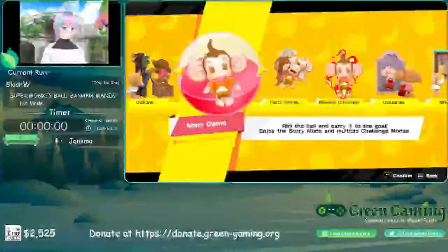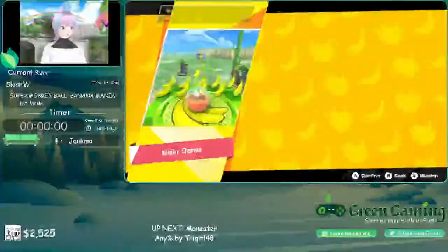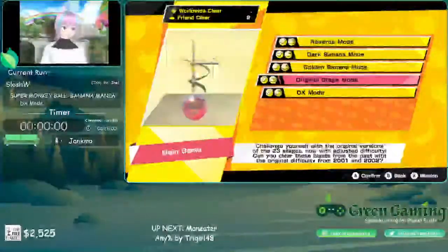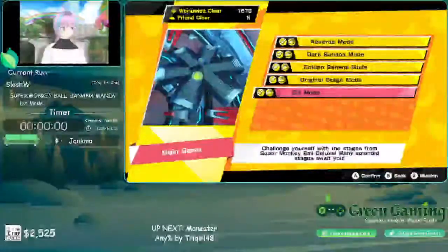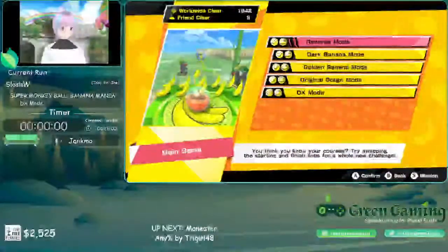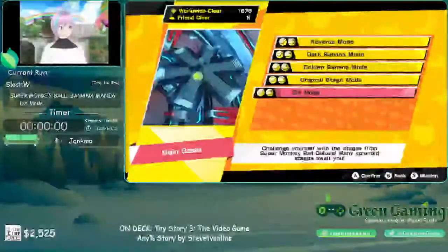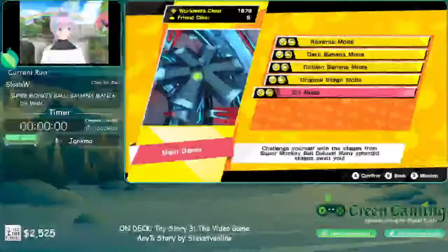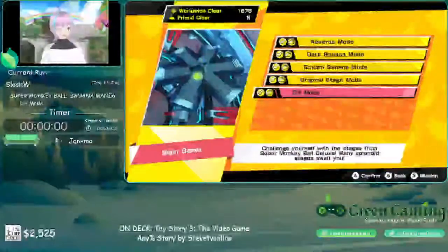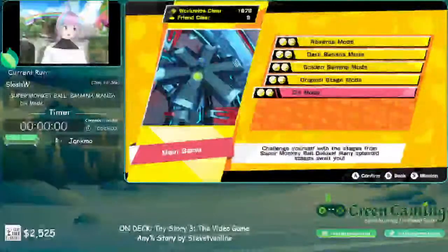This game has several different modes and categories you can run. There are five different special modes: Reverse mode, Dark Banana mode, Gold Banana mode, Original Stage mode, and Deluxe mode. We're only running Deluxe mode today. All of these are very challenging, especially Dark Banana mode — thankfully we're not going with that. Deluxe mode consists of the 46 stages introduced to the Super Monkey Ball series in Super Monkey Ball Deluxe, all in a row.